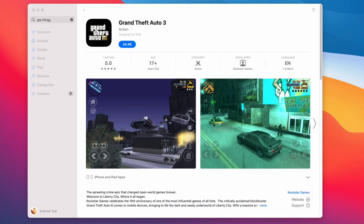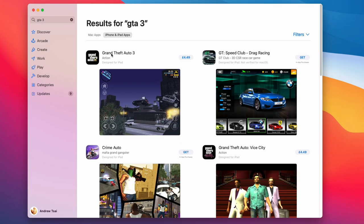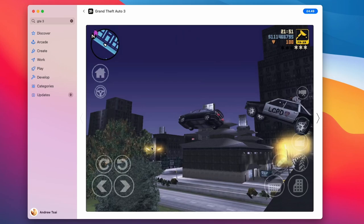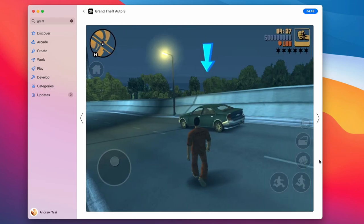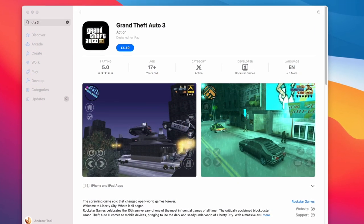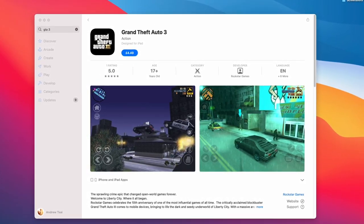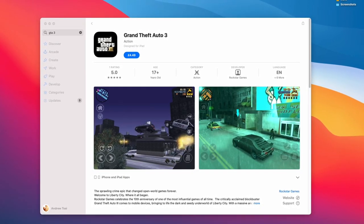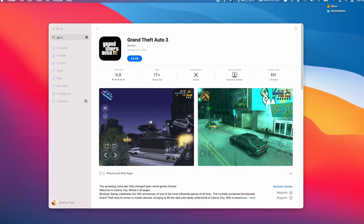Technically on the Mac App Store it's actually possible to download the mobile versions of games like GTA 3. If you do a search for Grand Theft Auto 3 and press the iPhone/iPad tab, you'll find that this mobile version is still available. This one won't have keyboard and mouse support — it's the mobile port — however if you attach a controller then you'll be able to play the game normally. The main caveat is that this is going to be a mobile version with the 4-by-3 iPad aspect ratio. However it's very possible that Rockstar will not allow the GTA remasters to opt into the Mac App Store, so this may not be a possibility in the future.